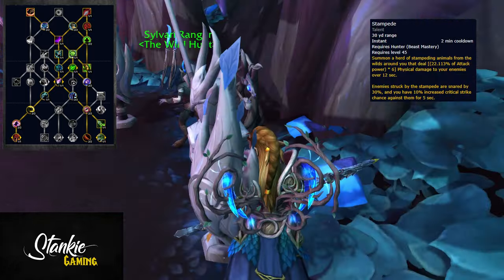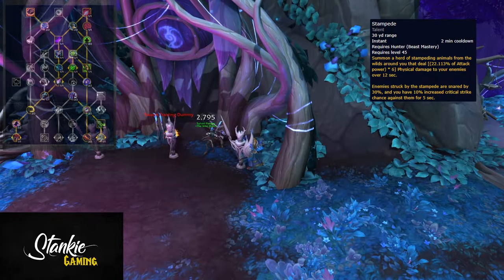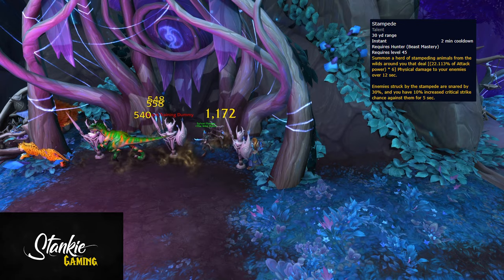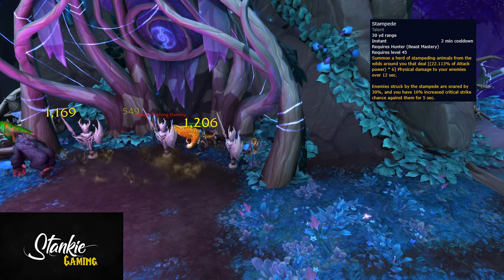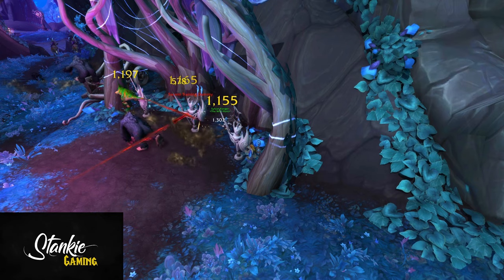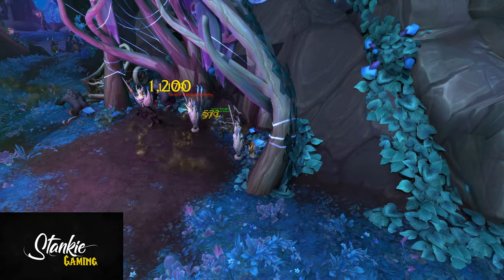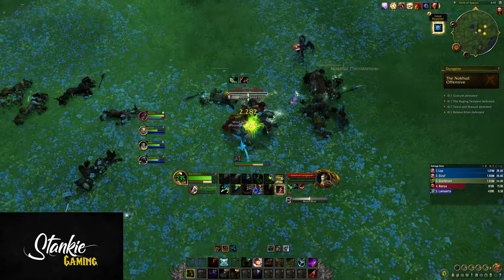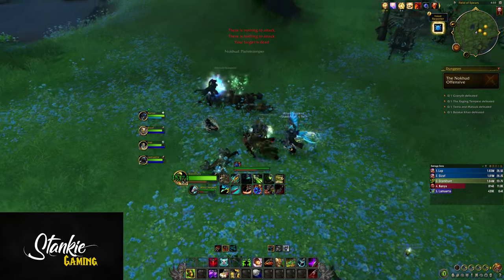Then there's Stampede — pet lovers rejoice. Throw a herd of animals at your targets, dealing a ton of damage to enemies hit, and it increases your critical strike chance against them by 10%. Sadly they still march in a line, so it requires a bit of aiming, but pending tuning it could be a very nice addition for some on-demand burst AoE, combined with our already insane new AoE toolkit.